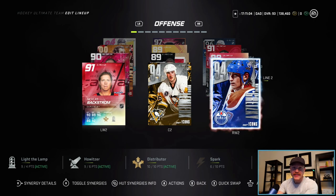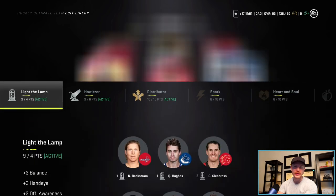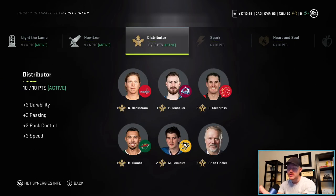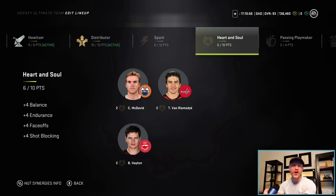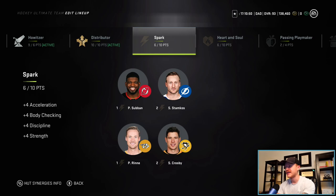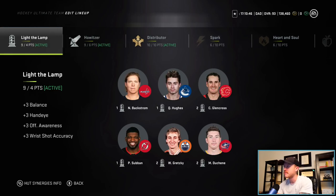Let me know who you decided to take in this 97 overall choice pack. If you haven't yet, you still have plenty of time to complete this in HUT. The objectives aren't that hard for the most part — it's just score goals, play squad battles or HUT champions, and have some hits. If you grind for it, you can get it fairly quickly and you get a free 97 overall — you can't beat it.